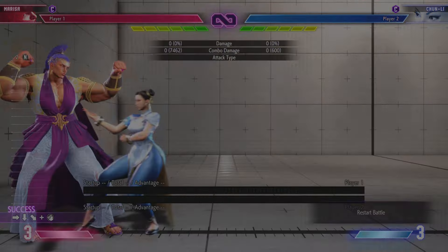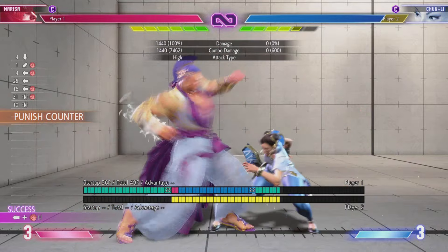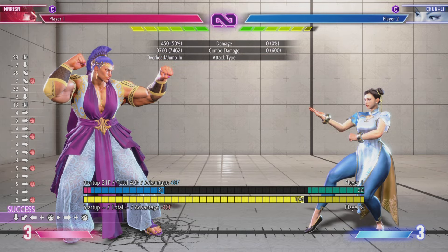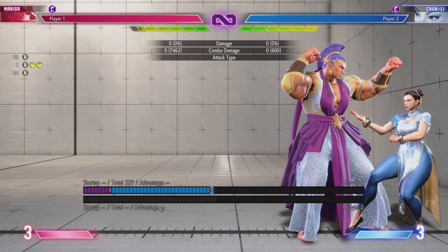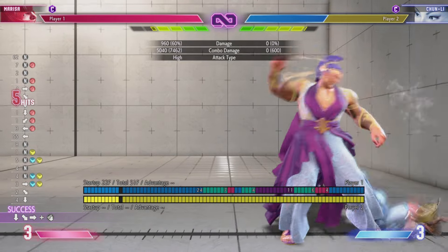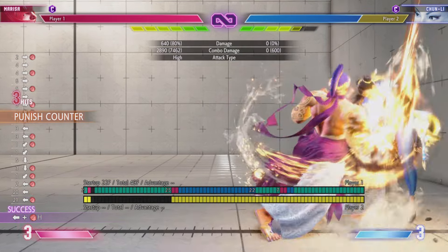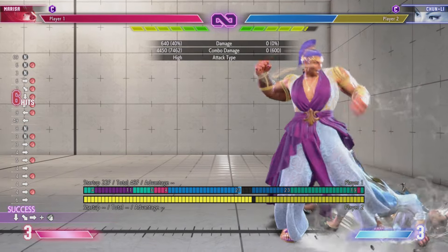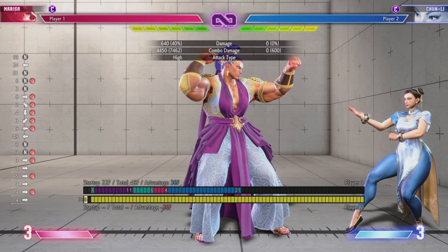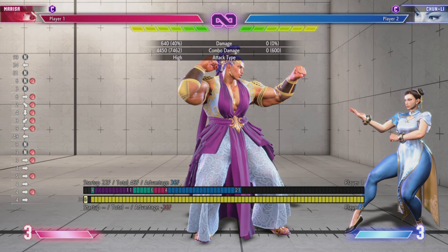If you block a DP, you have them on punish counter. You're most of the time going to combo into back heavy punch and then into whatever enders you like. If you have them near the corner, stand heavy punch, towards heavy kick, OD quadriga adds a lot of damage — that's five thousand forty versus the meterless option of around four thousand four hundred fifty. So you gain about six hundred damage, which is pretty significant, and you get about half a bar back doing the combo.